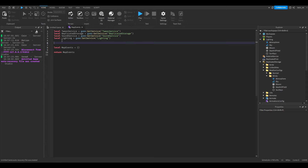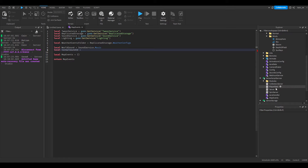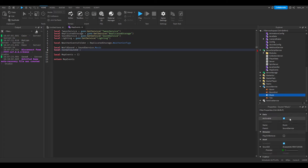Now we want to get that folder, so: local weatherEventsFolder = ReplicateStorage.WeatherConfigs. Then local worldSound = SoundService.Music. And local normalSoundId, which is equal to the sound ID you put into SoundService Music — just copy that ID and paste it in.